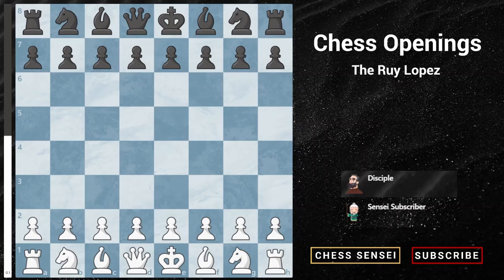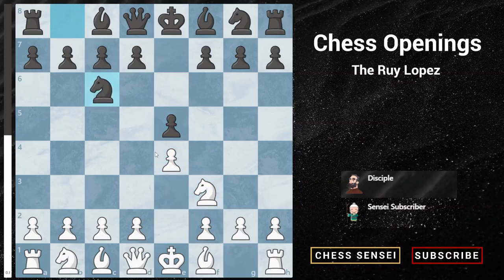Hey guys, today we'll be talking about the Ruy Lopez opening and it starts off with the moves e4, e5, Nf3, Nc6, and Bb5. Now black has a few replies here. The most common main lines are pawn to a6, which is the Morphy defense, and knight to f6, which is the Berlin defense.